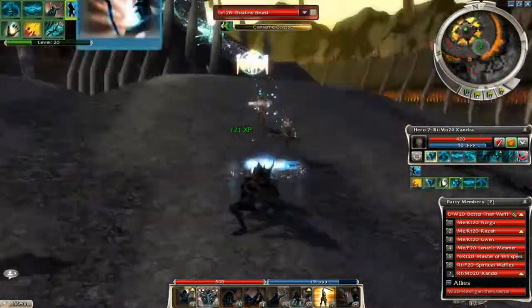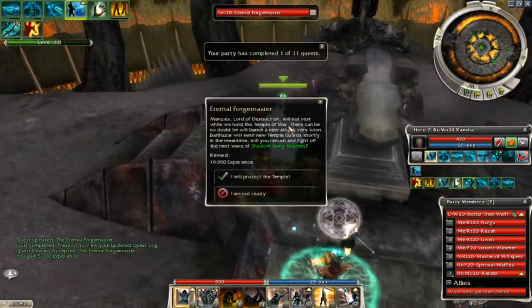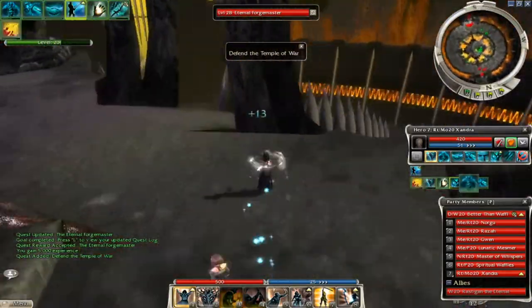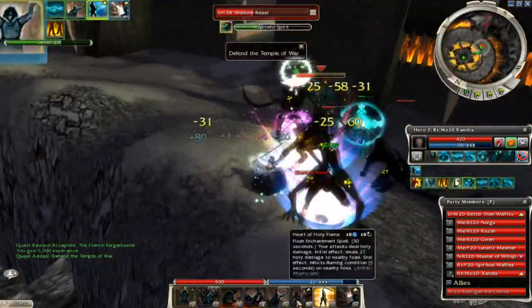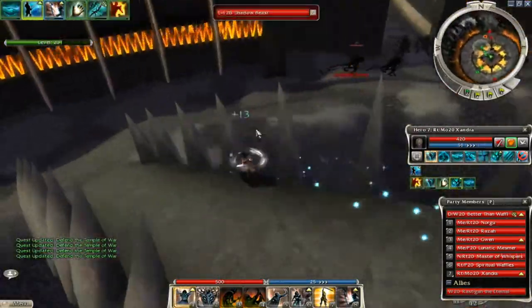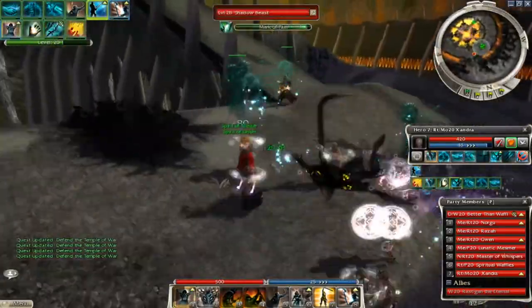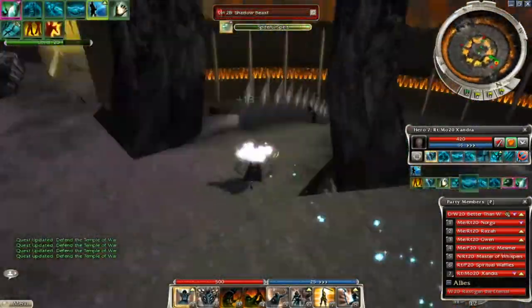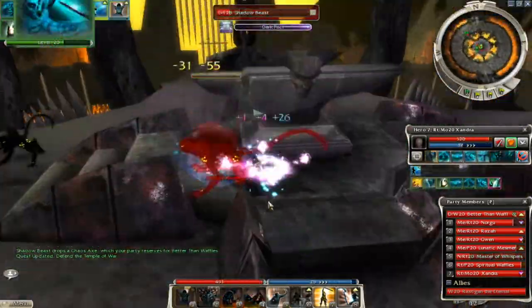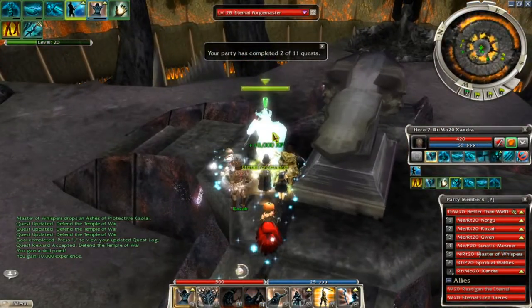After you have killed all of the enemies, go up to the top of the tower and talk to the Eternal Forge Master. Now we are going to defend the Temple of Woe. I usually go down and kill one group and then go to the other side, always keeping an eye on the top. Enemies will go up there and if they kill the Forge Master, you will fail and have to start all over. You can also keep an SOS hero or player up there, or wait for the mobs to get closer to the top and pick them off as they come. It's an easy quest — just don't let him die.